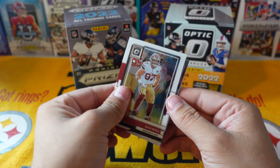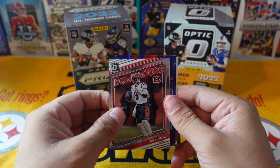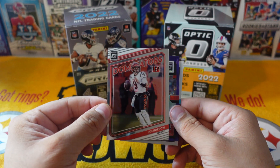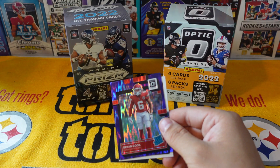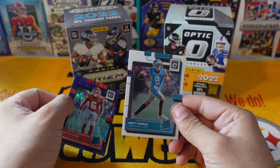Oh, we have something — I think we got another Jamar Chase. We got Joe Burrow on the Dominators — we'll take that! Brian Cook behind it. Joe Burrow Dominators, not numbered — we'll take that. These cards are so fire, and a Matt Corral.